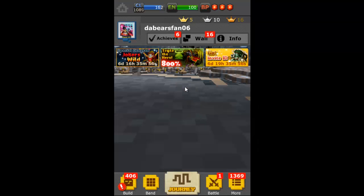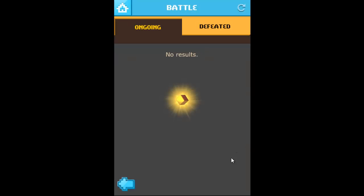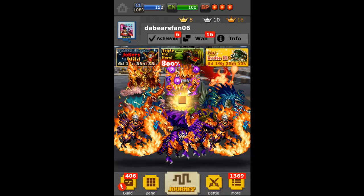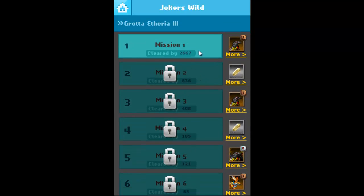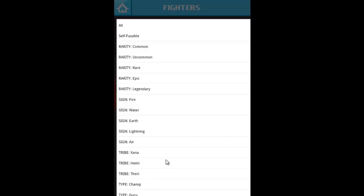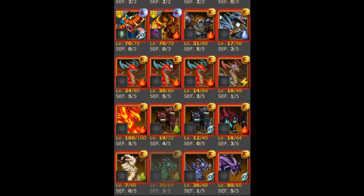It's called Joker's Wild. I got 10, 16, and 5. Let's take a look at this real quick — what else do I have theory-wise? Any preempt rogues?